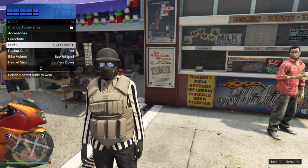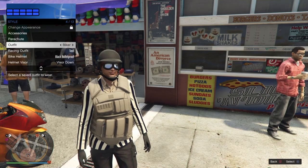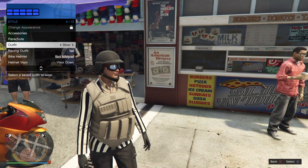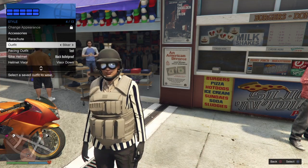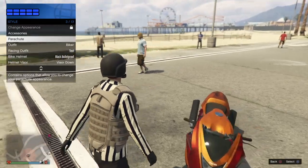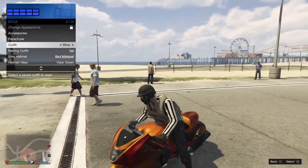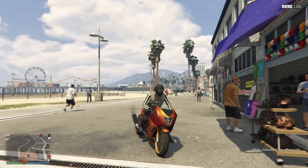Now if you go to Style and switch your outfit and switch back, you will in fact lose the half mask from this outfit — it flashes and disappears. If you want to get this back, just access any vehicle — it could be a motorcycle or a car — and basically hover over parachute and switch to that outfit as soon as you sit down. And now you can see the half mask has reappeared.